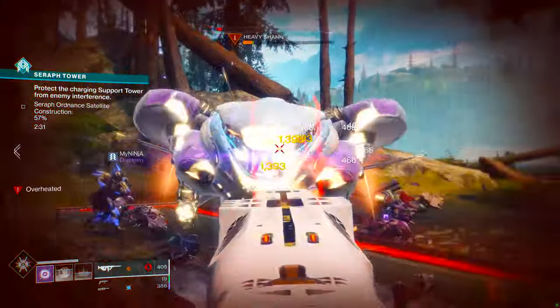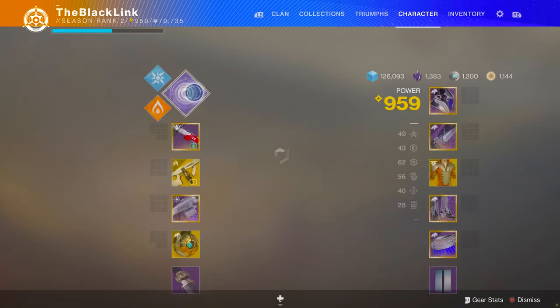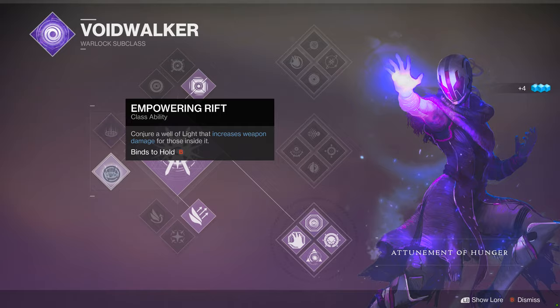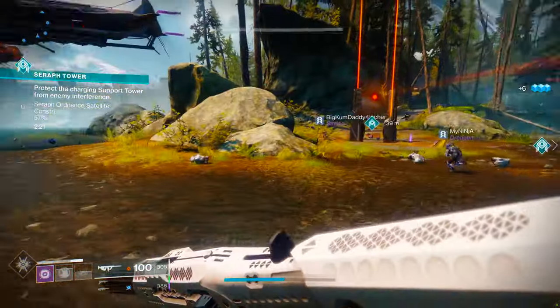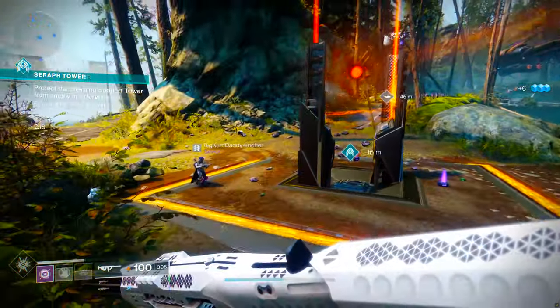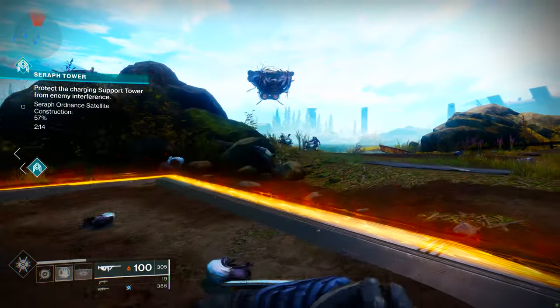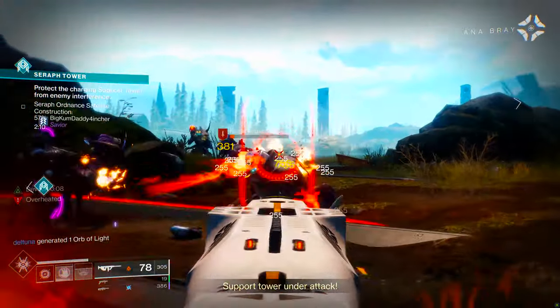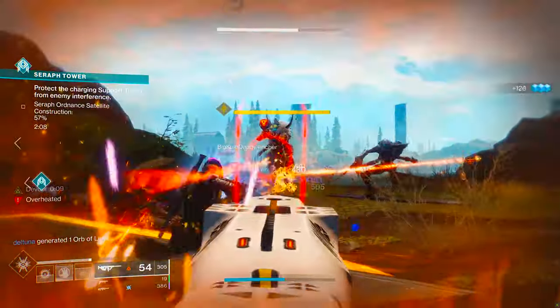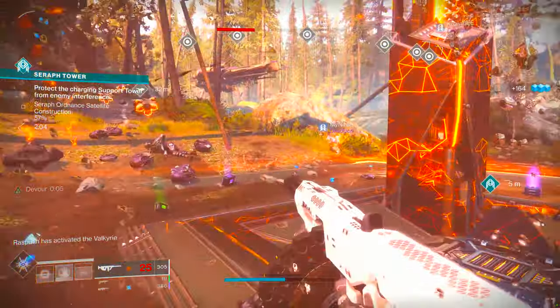Once that orb reaches the central tower and explodes, a new support tower goes live. Migrate your way over there, clear it of enemies, and repeat the process. Keep cycling through this until you reach 100%. Generally, once you hit around 75% progress, some elite-level enemies pop up — mini-bosses that spawn and quickly move toward the plate, so concentrate your supers and fire to take them down.